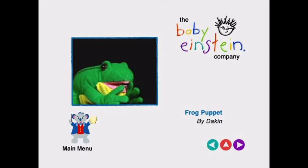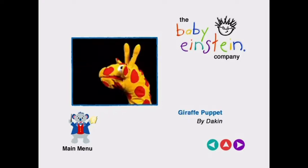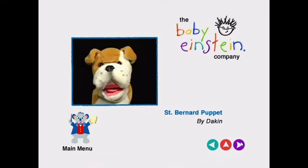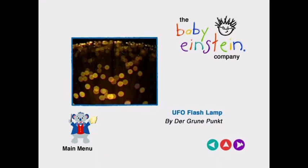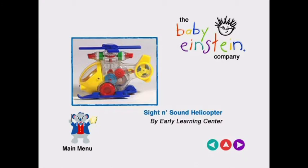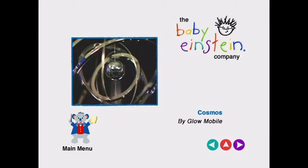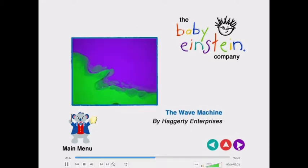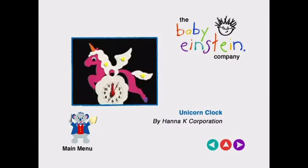Frog Puppet by Dakin, Draft Puppet by Dakin, Rooster Puppet by Dakin, Saint Bernard Puppet by Dakin, UFO Flash Wave by Dr. Groom, Punk Playful Circus Seals by DY Toy, Sight and Sound Helicopter by Early Learning Center, Cosmos by Glomobile, Geometric Puzzle Board by Guy Craft, The Wave Machine by Haggarty Enterprises, Unicorn Croc by Hannah K Corporation.